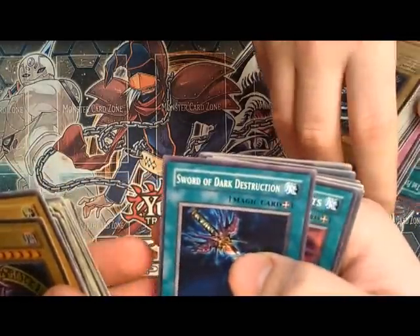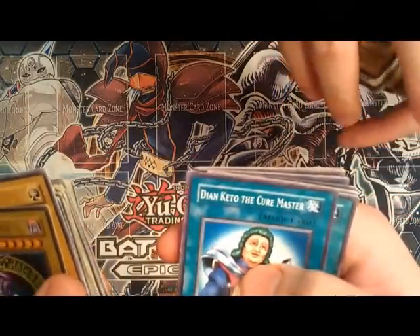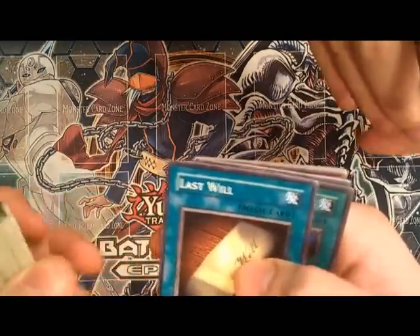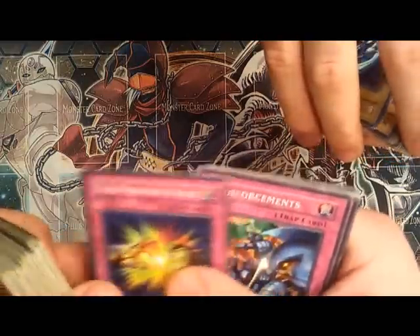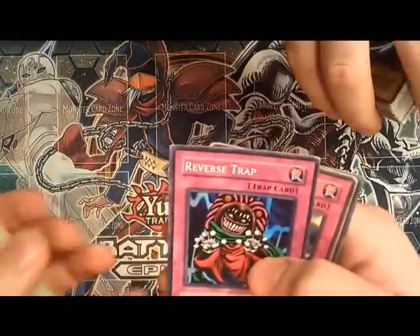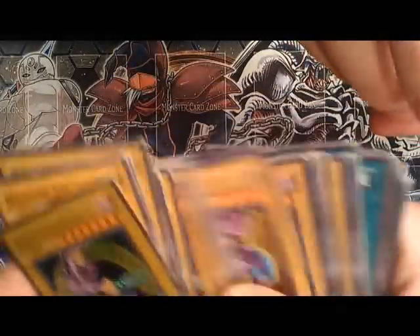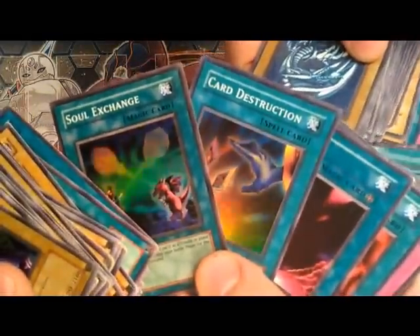Trap Master, Man-Eater Bug, Sword of Dark Destruction, Book of Secret Arts, Dark Hole, De-Spell, The Curse, Cure Master, Fissure, Dispel, Monster Reborn, Change of Heart, Last Will, Soul Exchange, Card Destruction, Yami, Remove Trap, Trap Hole, Two-Pronged Attack, Reinforcements, Waboku, Dragon Capture Jar, Reverse Trap, Castle Walls, and Ultimate Offering. The original decks each came with one Ultimate and two Super Rares — pretty cool.